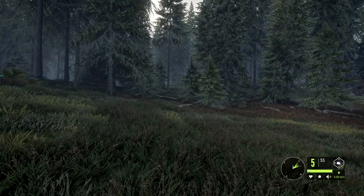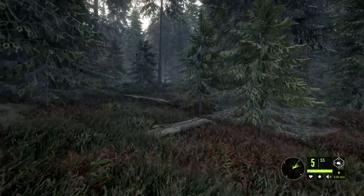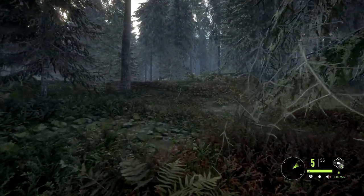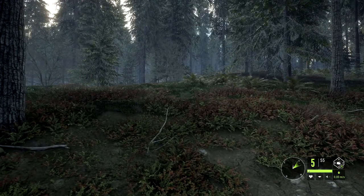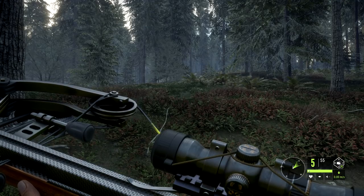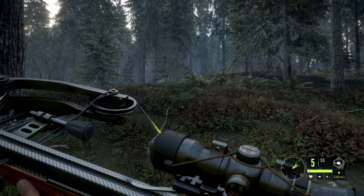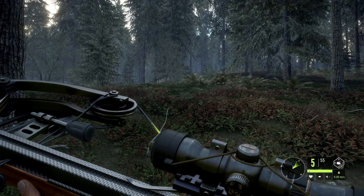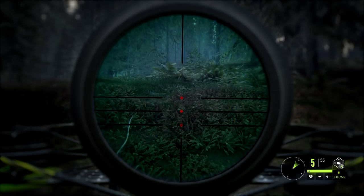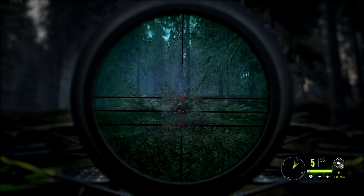We're back geared up with the crossbow — I went with the Classic in the end. That orangey-brown color was popping to me. Look at it, it doesn't even fit on the screen. When you ADS, you can see the actual scope on the crossbow. Look at the detail with the cordage wrapped around it. Fine details like this make a whole lot of difference when you're playing these types of games. When you right-click to ADS, you actually see the character load the bolt onto the crossbow.